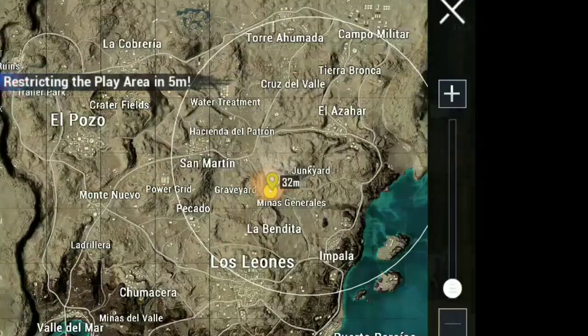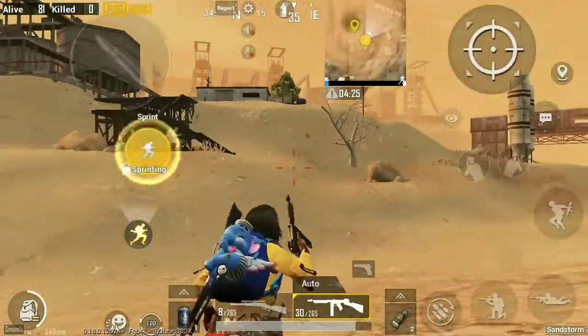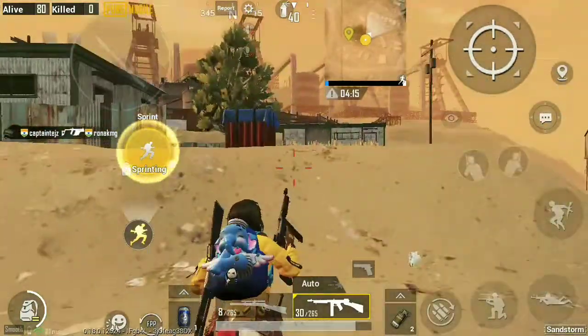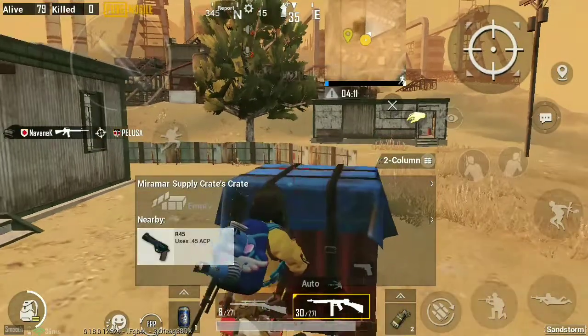Number 3. In the center of Minas Generals, you can find the drop near these factories. Chance of getting sandstorm in Minas Generals is 20%.